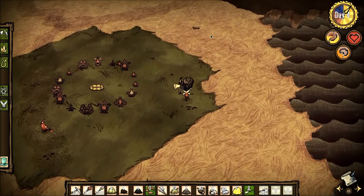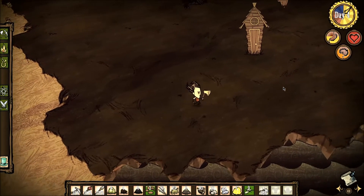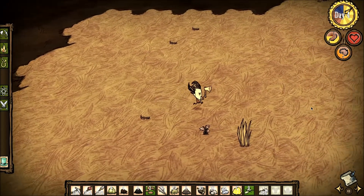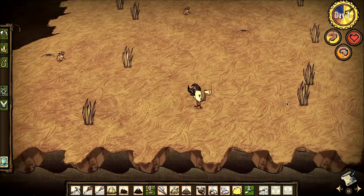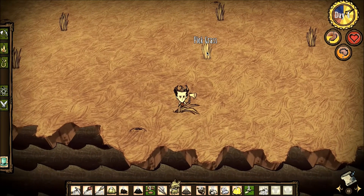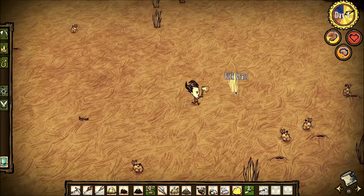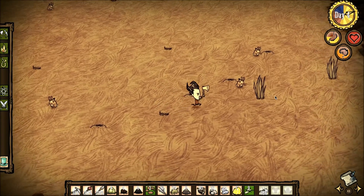I'm heading back towards the area where I saw the rabbit holes because I like to set three or four traps and get them planted so I have food for later. Now — killing bunnies is considered a bad act. There's actually a little karma/moral system in the game. When you do too many bad things in too short a time, you spawn a creature called Krampus. I'm not sure how hard he is to kill, but he's one of the bosses. While I do intend to live off bunnies pretty heavily, I want to avoid slaughtering them indiscriminately.